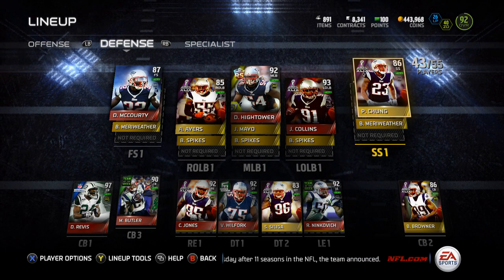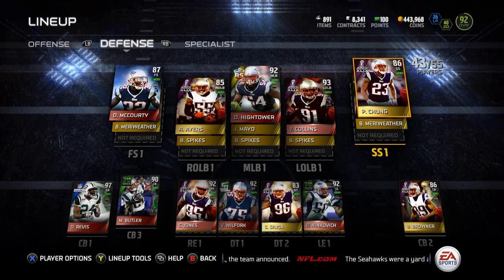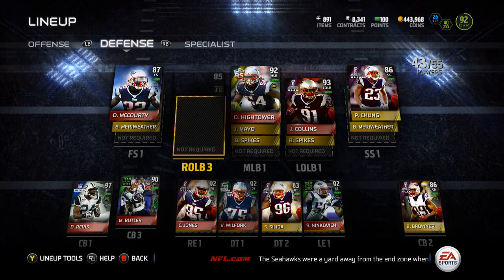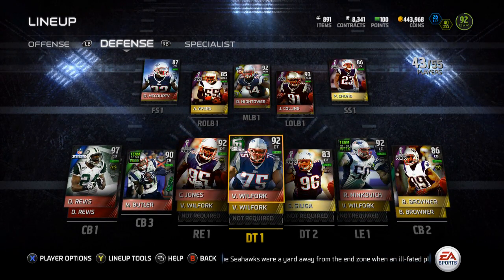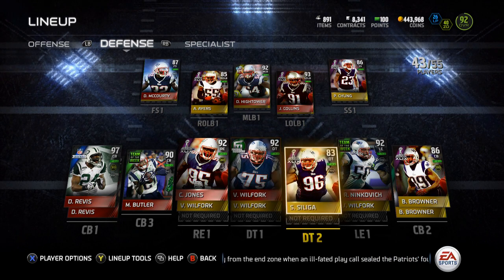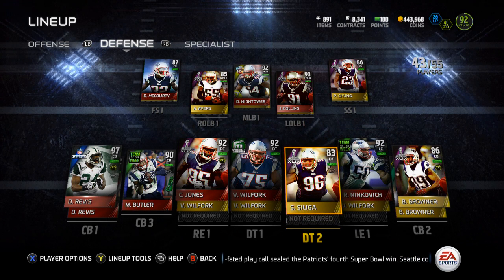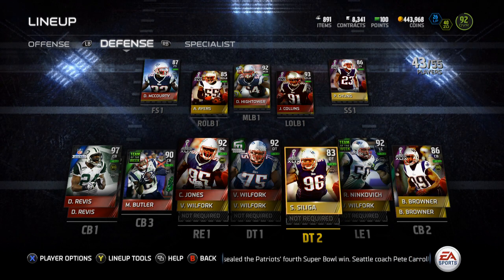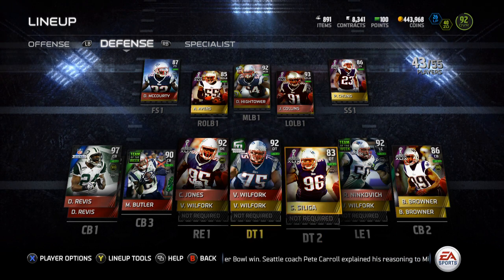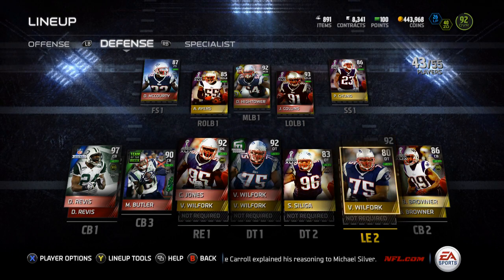At strong safety, we've got that Super Bowl Patrick Chung, with Brandon Merriweather backing him up. A solid strong safety that plays pretty well. On the defensive line, we've got the 92s: Chandler Jones, Super Bowl Football Outsiders Vince Wilfork, and Team of the Week Super Bowl Rob Ninkovich. Super Bowl Sylvester Savalia at 83 overall defensive tackle. And then Wilfork, the 85 overall one, is the backup all across the board.